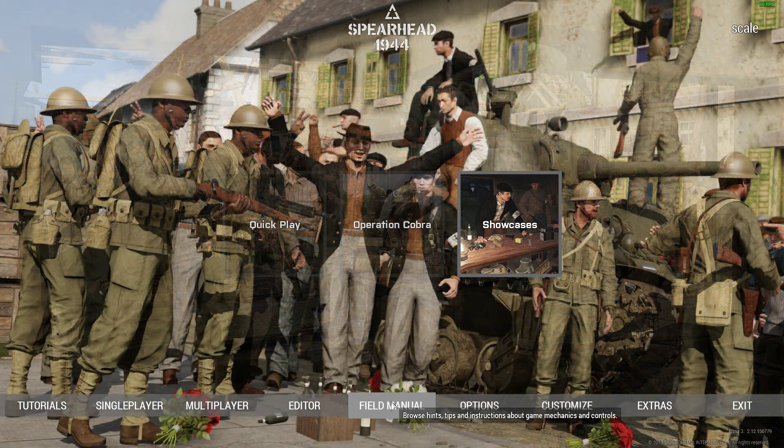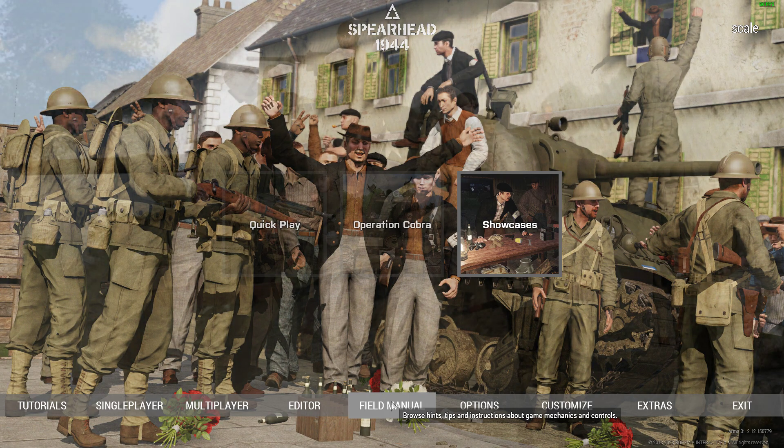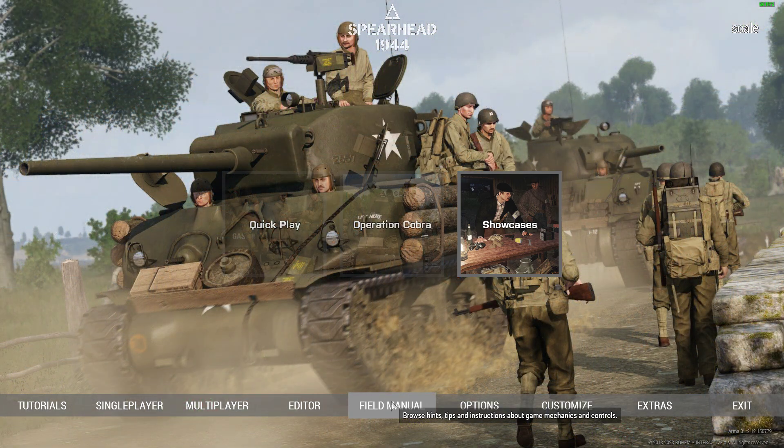Hi everybody, welcome back to Arma 3. Although we're in the Spearhead 1944 DLC here, what I'm going to show you applies to all of Arma 3, whatever DLC or module you're running. We're going to look at how you can access a free cam mode when you're in a single player mission, how you can teleport around the map, and we're also going to give you some lists of different console commands that you can use.